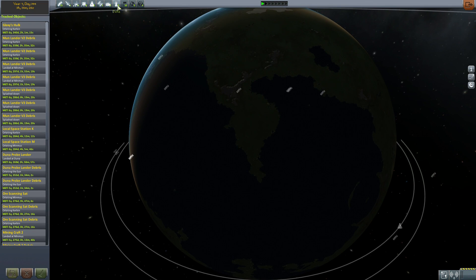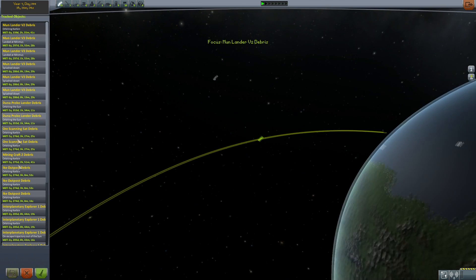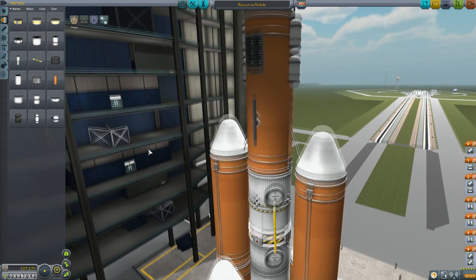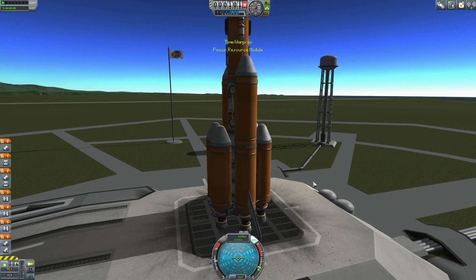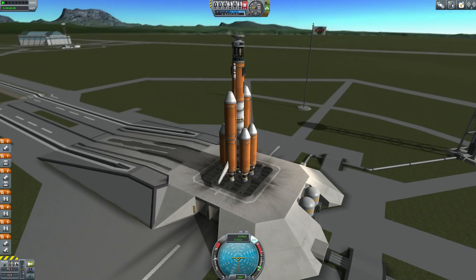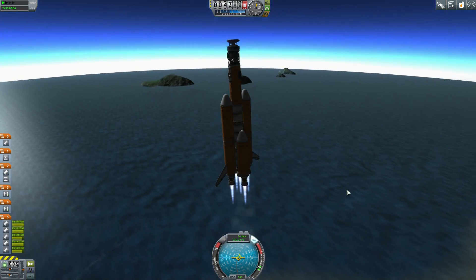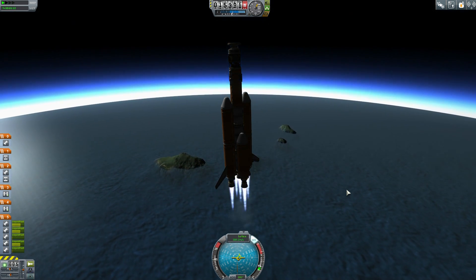Back at the launch center, I decided to do a little cleanup. It was suggested in the comments to clean up all the debris, which I probably should do — it's becoming more of a factor that I could run into it. Here is my resource module: it's essentially a big orange tank with an ISRU unit and some RCS for lining it up. It's an unmanned vehicle. The top orange tank is completely empty to lighten the load, but I left the monopropellant in for docking.